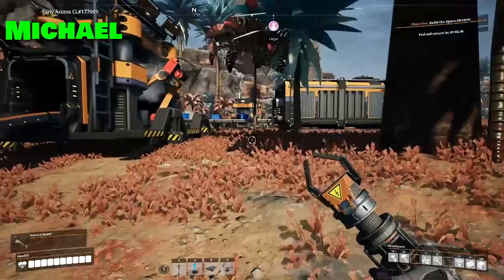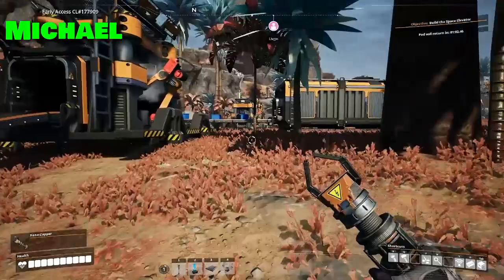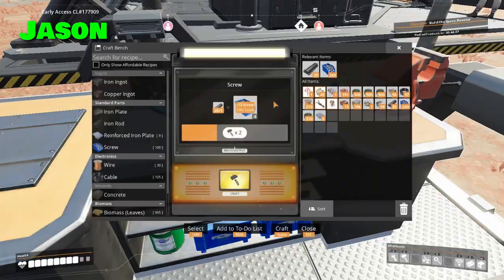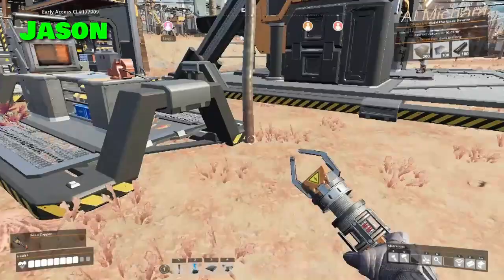After you launch the pod you can select the next target right away — you just have to switch to milestones. I should do the base building one — that was pretty cheap to buy. The foundation ones will be nice. Finishing the first ones will give us an extra slot for carrying stuff.